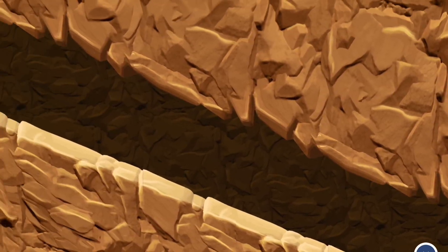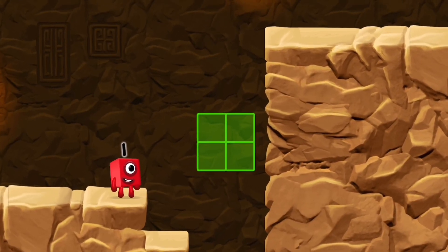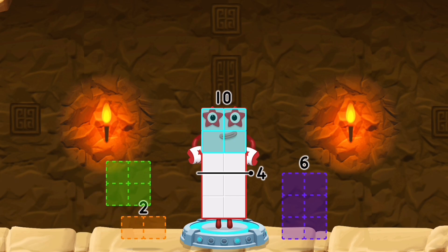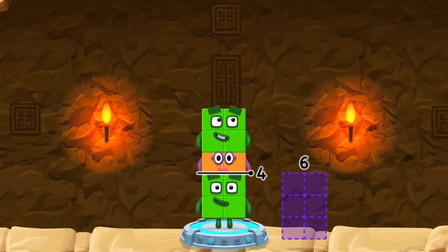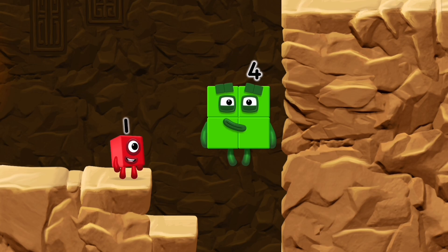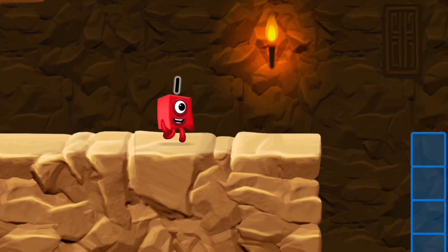Can you solve the puzzles and help the number blocks reach the treasure? Take number blocks away from 10 to leave 4. 10 minus 4 minus 2 equals 4. You got it!